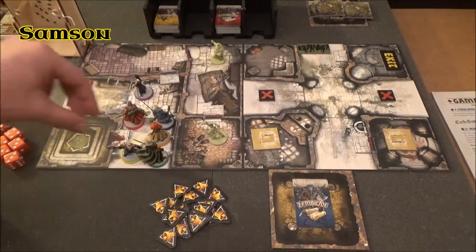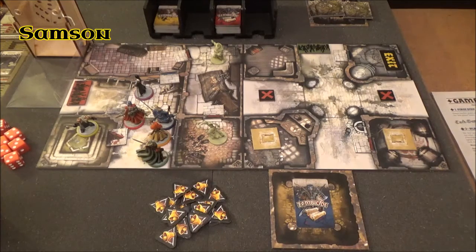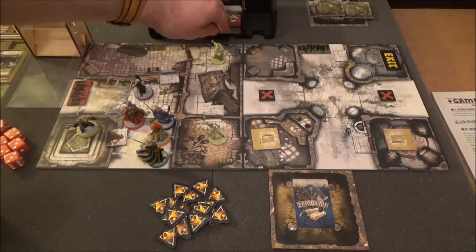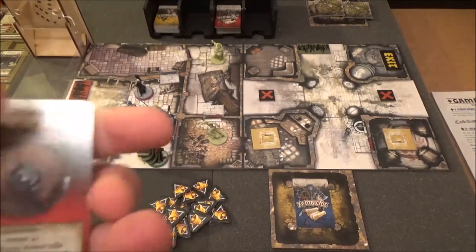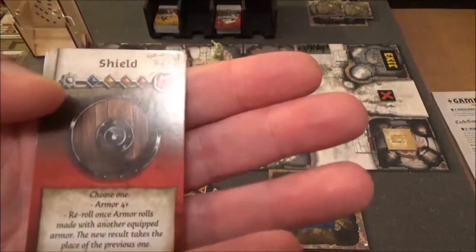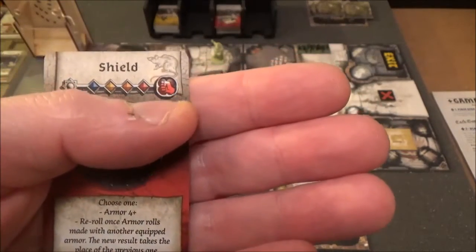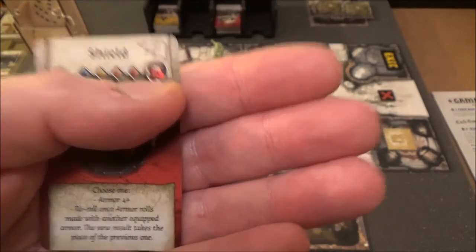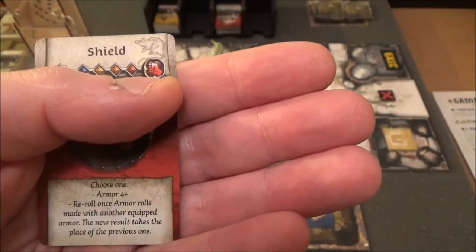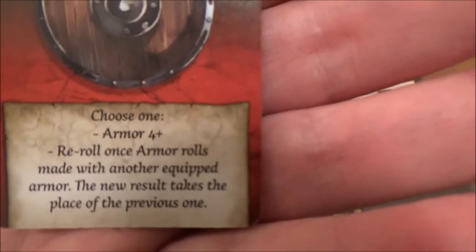After her it's Samson. He's going to pop into the little room and have a rummage around, and he finds a shield. It can't be dual wielded. It would normally go in a hand slot, but he can use it in his body slot. Let's have a read of what it does: we can choose one — it's either armour 4+, so you'd have to roll a four or better, or we can re-roll once armour rolls are made with another equipped armour.